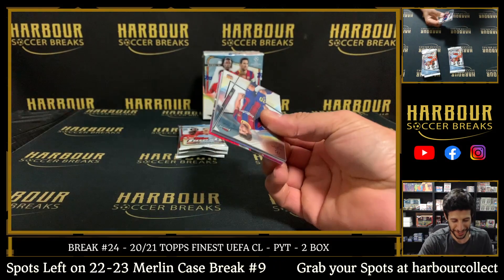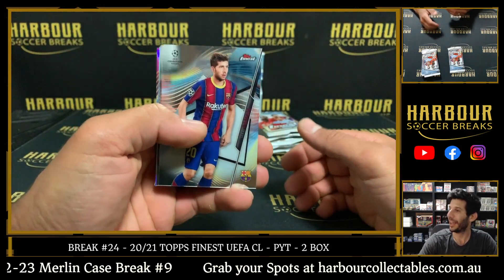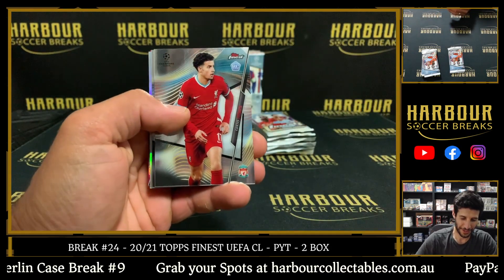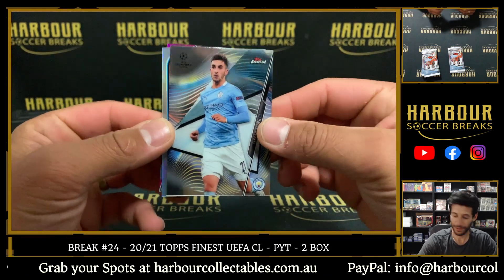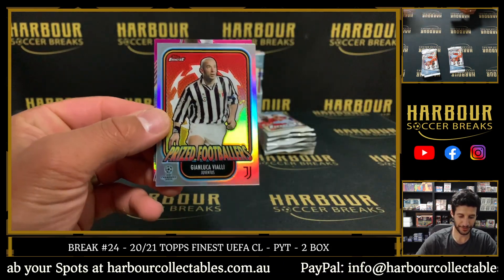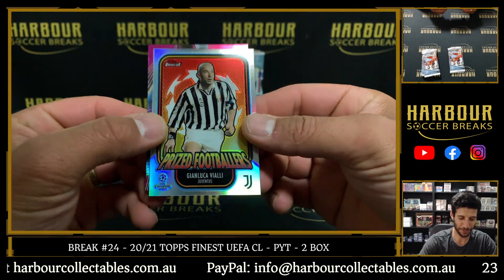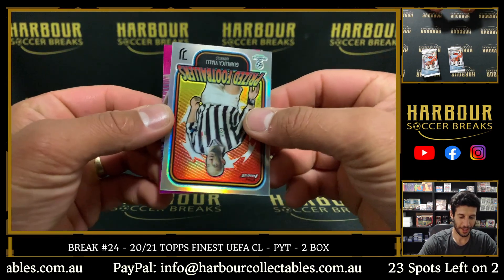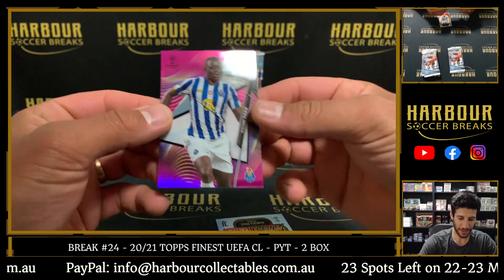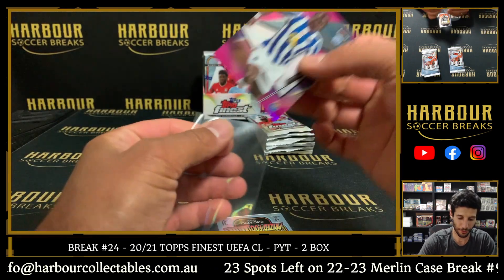This will be a really quick break actually. First numbered card — here we go. Pink. Sergio Roberto, Curtis Jones rookie, Farron Torres. Our first Prize Footballer of Gianluca Vialli. Love the look of the Prize Footballers of 2021. And first numbered card — Maleng Sa for Porto. That one is 70 of 125.